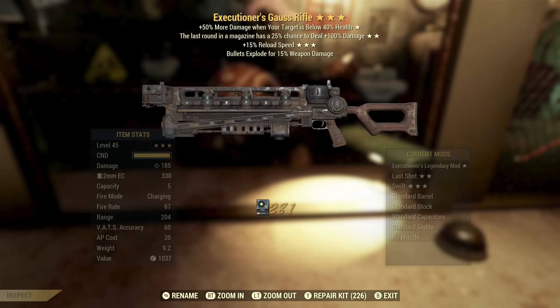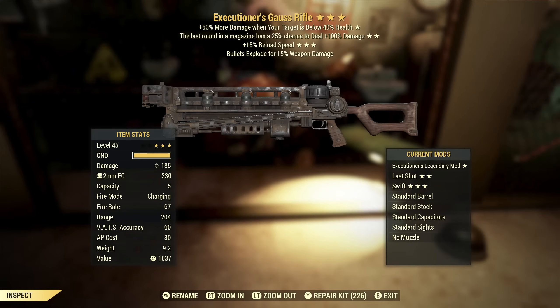Next up we've got an Executioner's Gauss Rifle with last round and reload speed. Reload speed is good on something like this — they do have a fairly low ammo capacity and the reloads aren't super fast, so that's actually a good third star. Executioner's is an okay effect but it's very situational — I don't love it. Last round I think is completely useless. So overall this is probably not something I would keep.